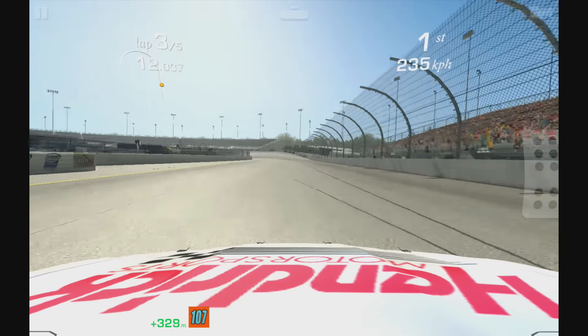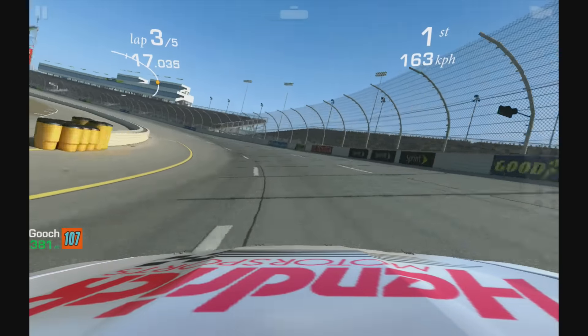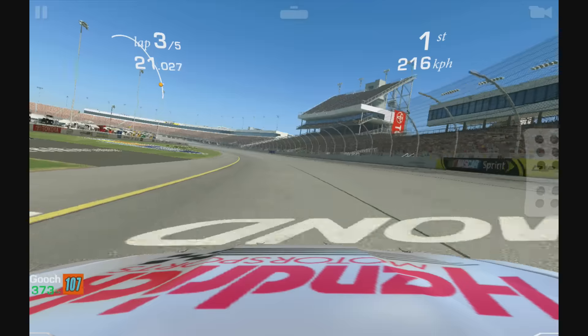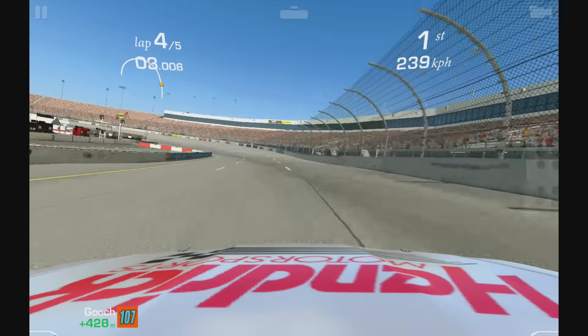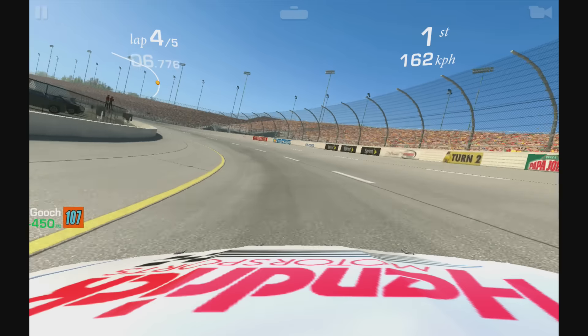Because you're in each other's slipstream, or draft as they call it in NASCAR, then the aerodynamic sort of makes both cars go faster, apparently. Probably does in real life, but it's not very well related to the game, I don't think.